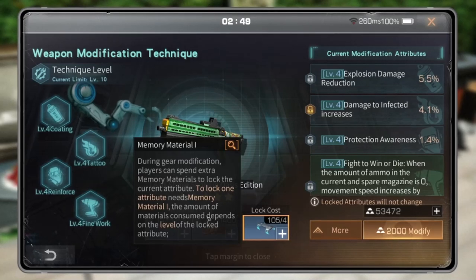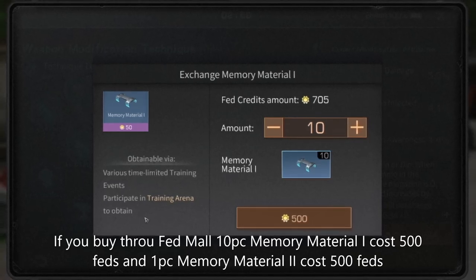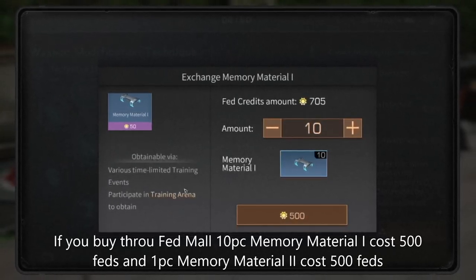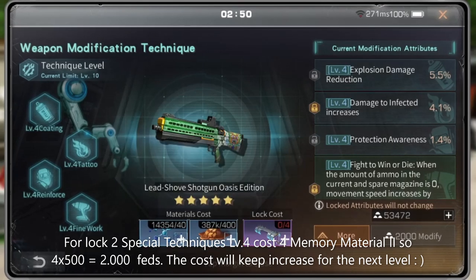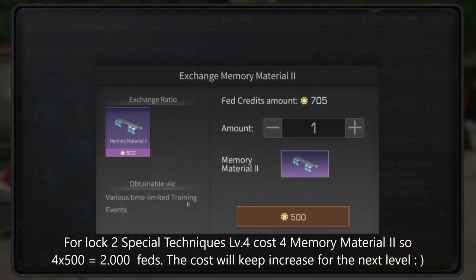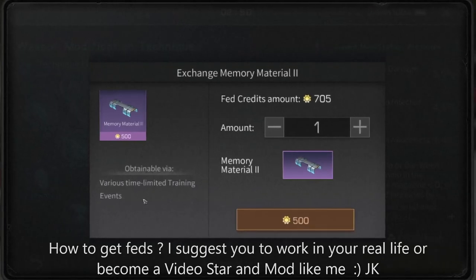If you lock one technique it just needs Memory Material 1; if you lock two, you need Memory Material 2. Through Fed Mall, 10 pieces of Memory Material 1 cost 500 feds, and one piece of Memory Material 2 also costs 500 feds. To lock two special techniques at level 4, for example, it costs four Memory Material 2, so that's around 2000 feds. This cost will keep increasing at the next level.